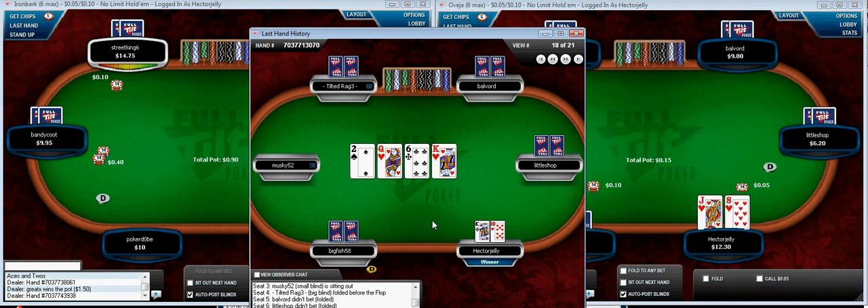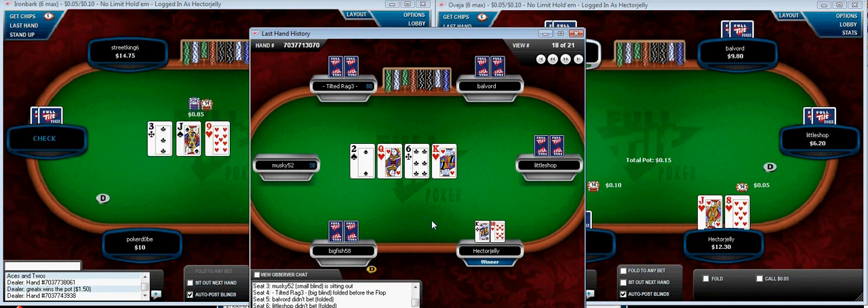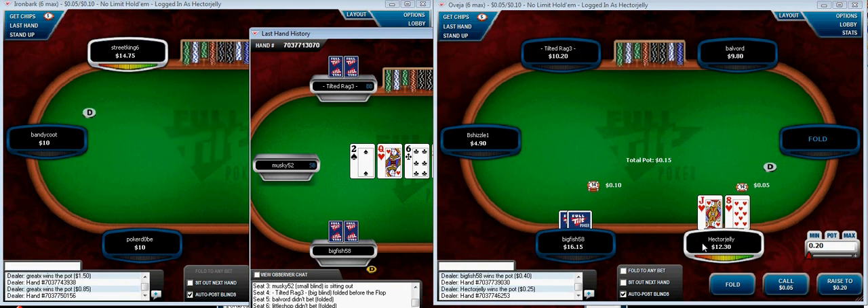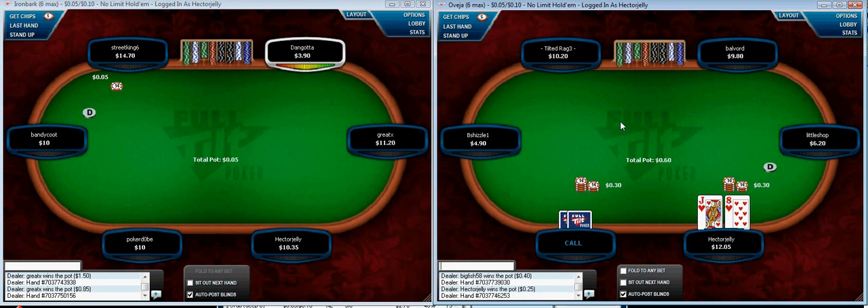Look at this hand: had I been totally bluffing with something like ace-three and I bet the flop and he calls — that is a great board to fire again on the turn because something has changed and now I can represent a king. As it happened, I had a king, so I didn't have to represent anything. But if the turn had been a three or an eight or any blank card, it would be bad to continue because the board is so dry, he's called one bet, he probably has a queen, and there's no other card going to scare him except an ace or king. So you're just putting money in badly — he's very unlikely to fold.